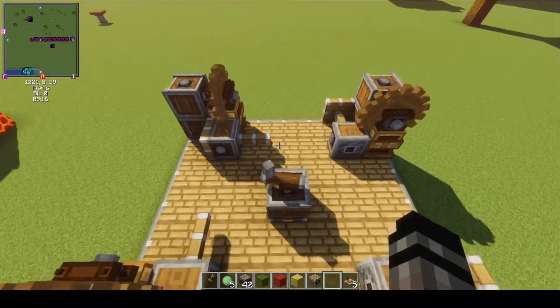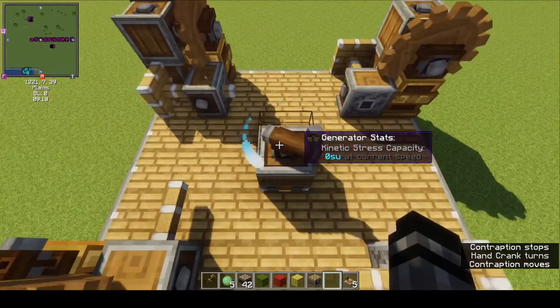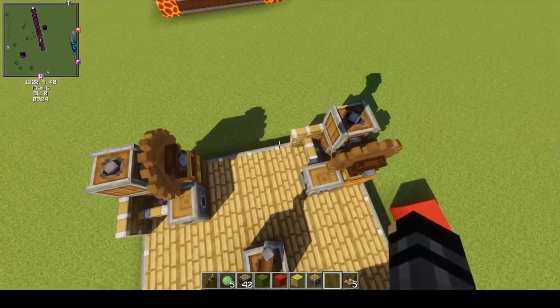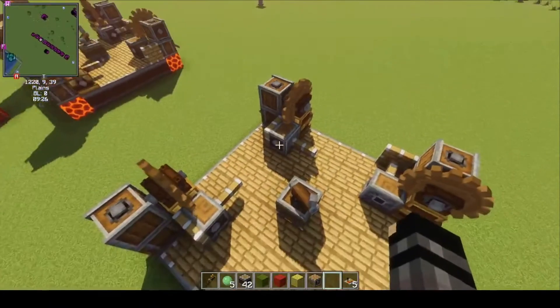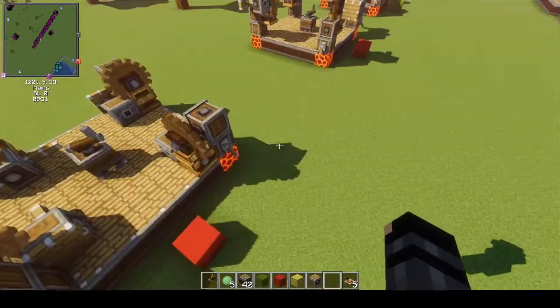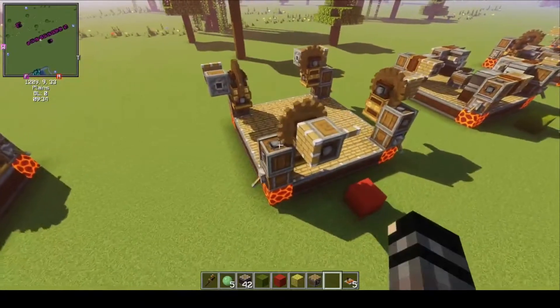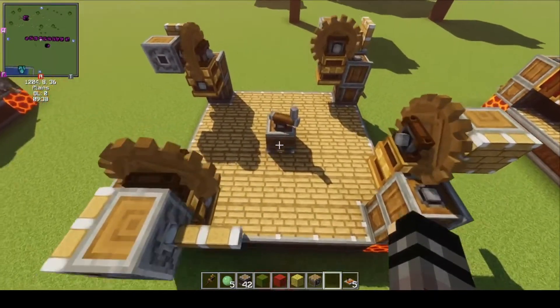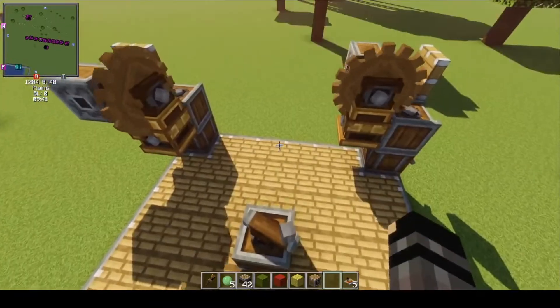I've changed it around a bit, but really it's the same thing as the other one. The south-facing and west-facing pistons go one way, and the north and east go the other way. So that one also gets a red piece of wool to indicate it's a failure — though it's science, so it's not really a failure. It's just a way of knowing what doesn't work; it's a piece of data.